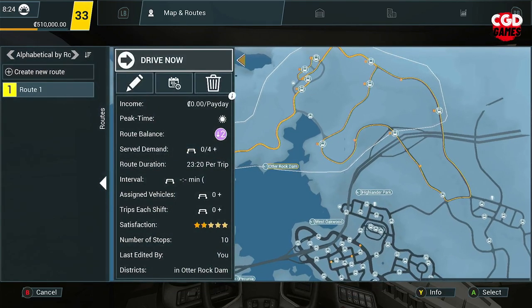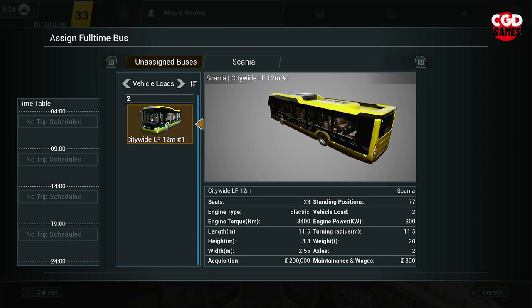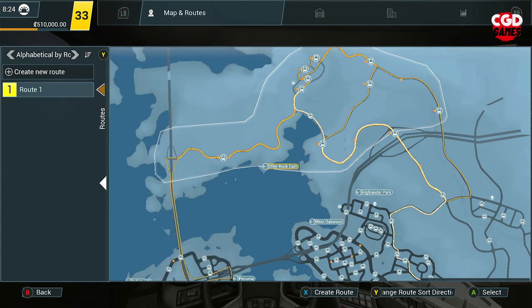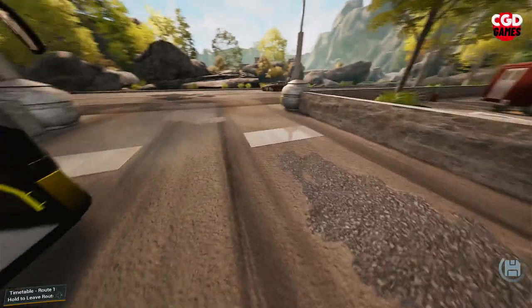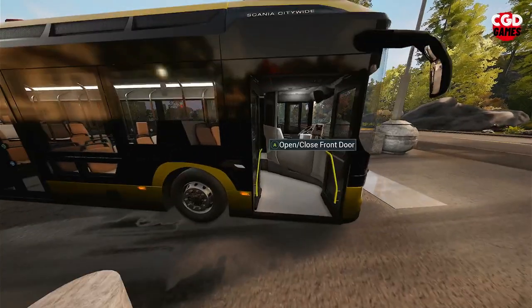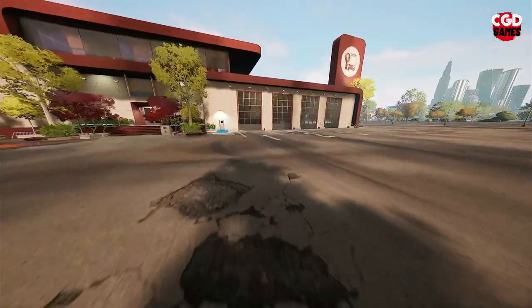We apply those changes. Then we go to route one and the timetable, and we add a full-time vehicle — the Scania Citywide LF 12 metres. That's now out doing its business, except it's not doing its business because we're sat in it currently. So if we get out, that's going to go and do its thing. We press and hold right on the D-pad and an employee appears from nowhere, and that's off now on its route.